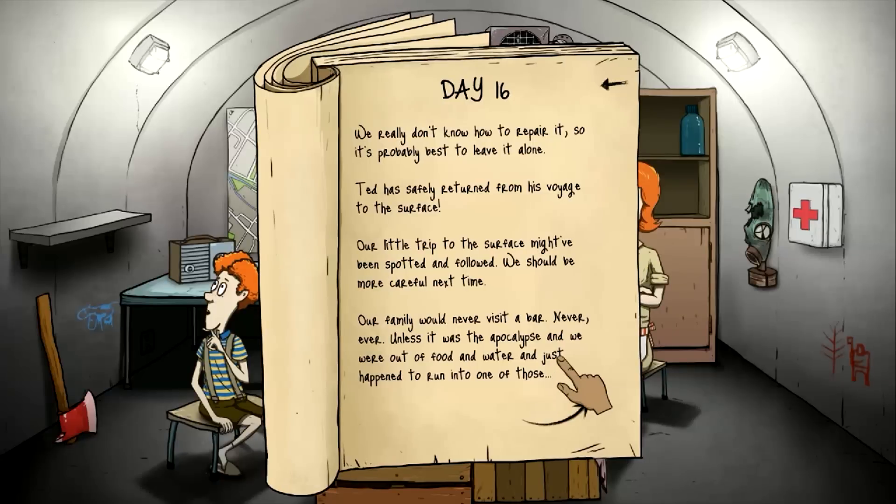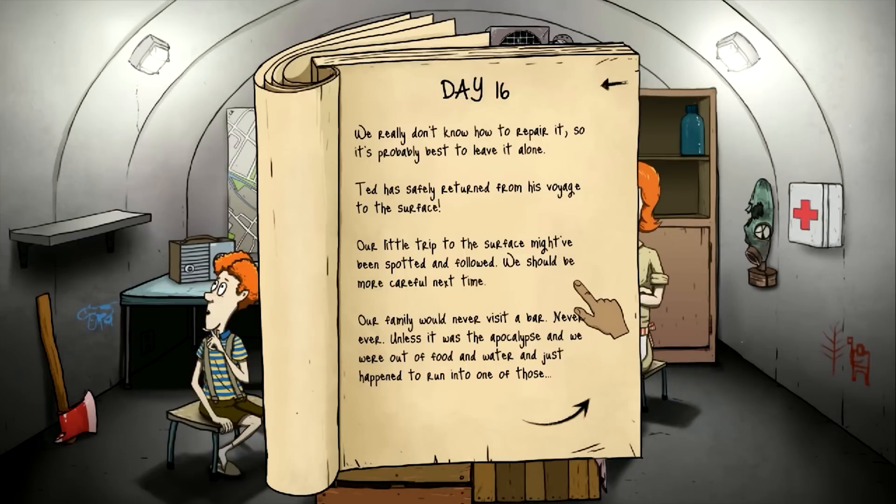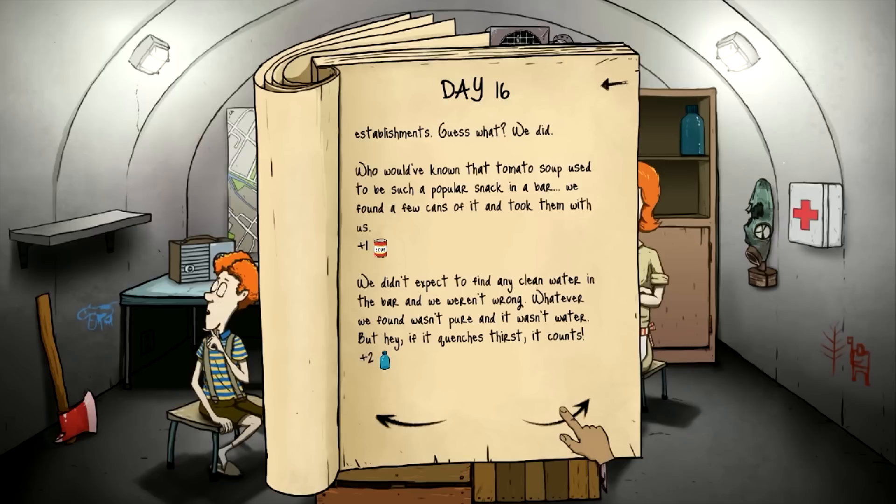Ted has safely returned from his voyage. A little trip to the surface — we might have been spotted and followed. We should be more careful next time. Our family would never visit a bar — never, ever — unless it was an apocalypse and we ran into one of those establishments. Guess what? We did. Who would have known that tomato soup was such a popular bar snack? We found a few cans and took them. Plus one soup. We didn't expect to find clean water at a bar, and we weren't wrong — whatever we found wasn't pure and it wasn't water. But if it quenches the thirst, it counts. Fire water plus two. We found a set of checkers on one of the tables.